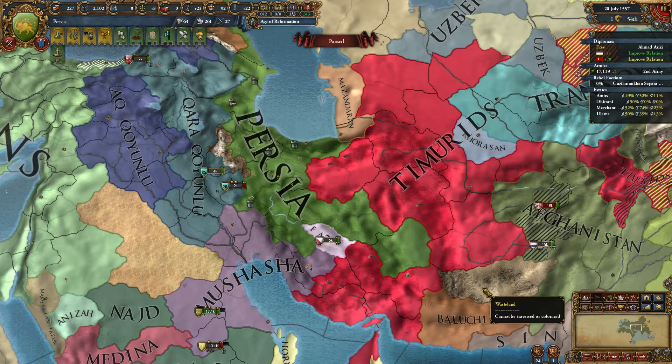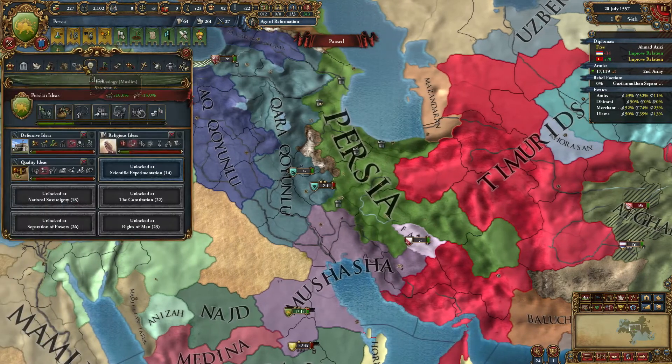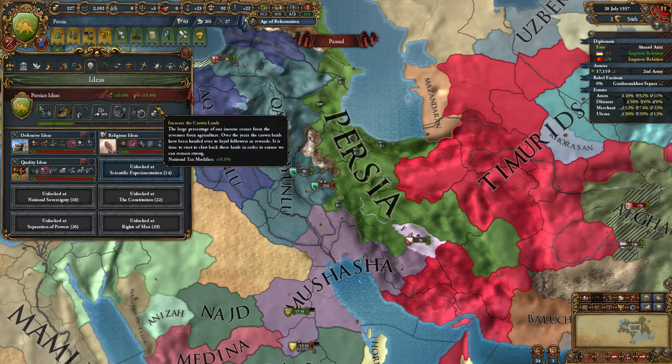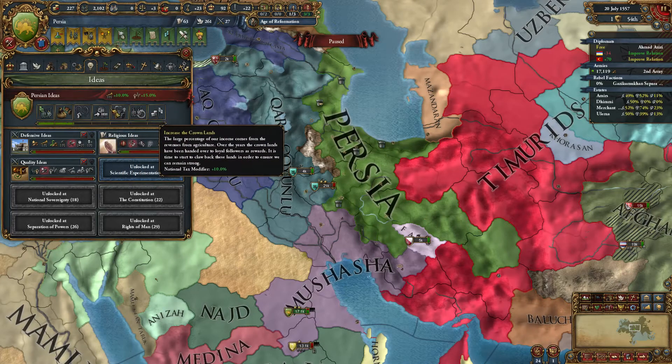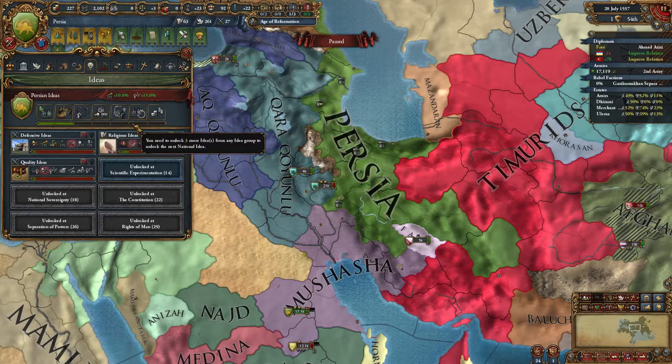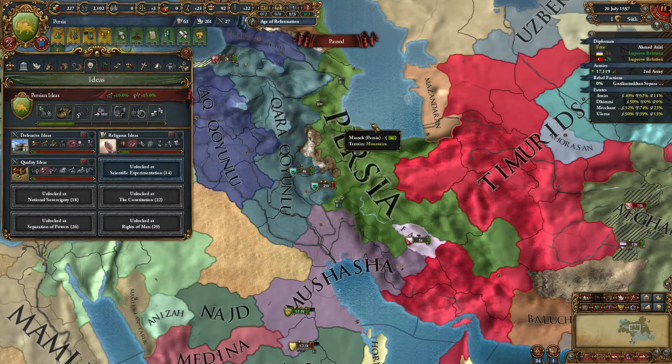The next ideas are the Quizzle Bosch — 15% infantry combat ability. If you keep going, you get +2 tolerance for the true faith, 2% missionary strength versus heretics (which lets you convert all the Sunni land), Religious Ward, 20% spy network construction, -10% stability costs, Shas of Iran (+1 yearly legitimacy), and their ambition is +1 yearly prestige. Overall a very good idea group heavily weighted towards the beginning. I had the choice between staying with Ardabal ideas or going with Persia — after looking them over, Persia's stronger since you don't really need the yearly legitimacy. Instead you get tax modifier, caravan power, and discipline. Persia is better — it's pretty much Art of War plus other stuff.